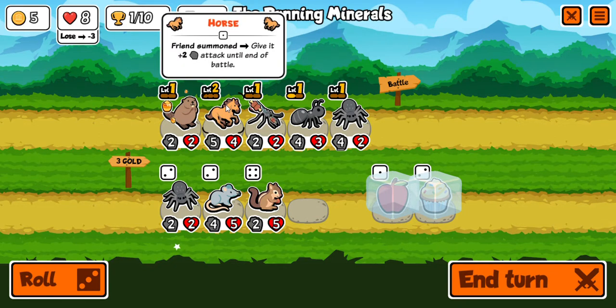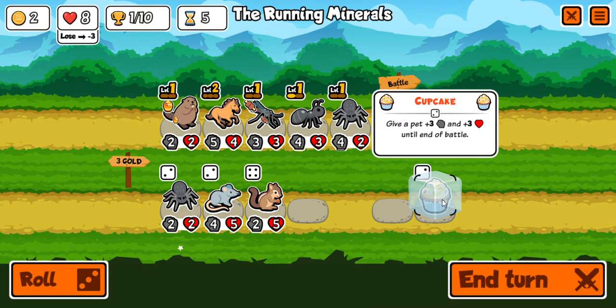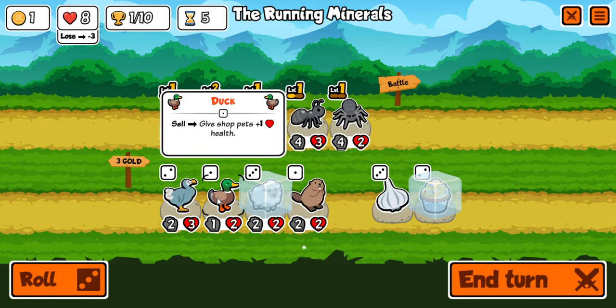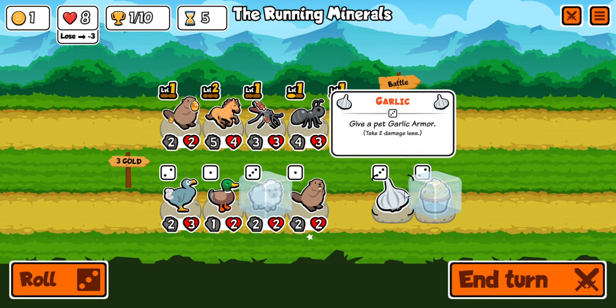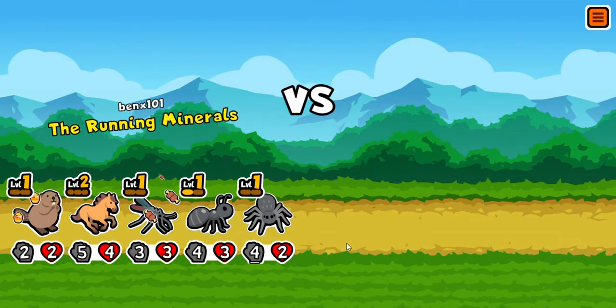The horse gave the spider 2 attack, so now he has 4 and 2. I'm going to give the apple to the mosquito. Rolling — a sheep! His ability is when he faints it summons two 2-2 rams, so that's pretty good. I'm going to freeze the sheep. I'll take the garlic. And I'll end the turn.